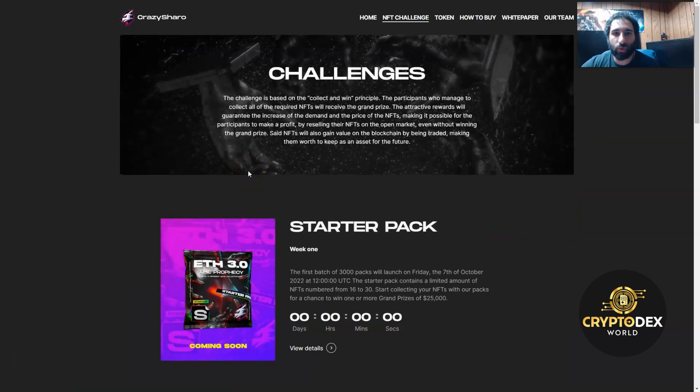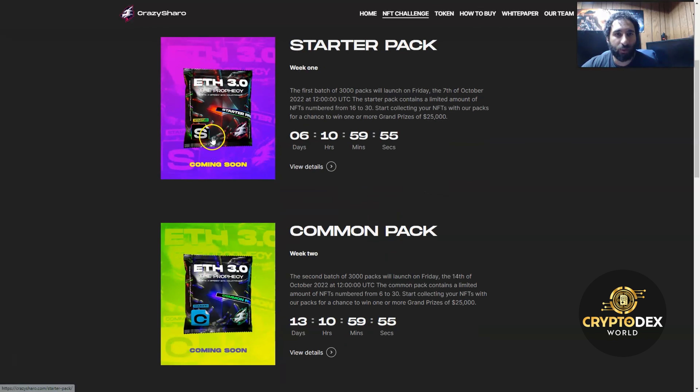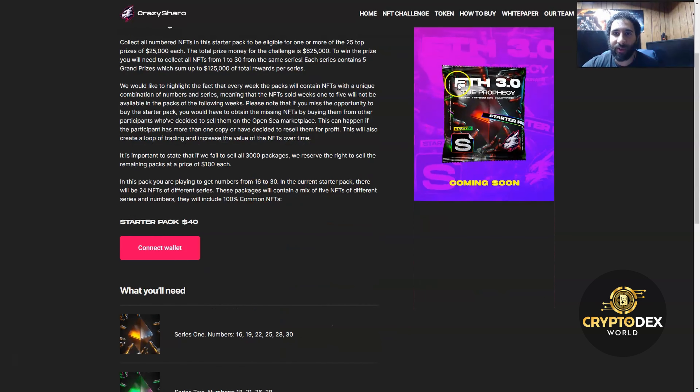You can click Join right here and you can see the starter pack week one, all these different packs — the starter pack, common pack. You can click on it right here. You have the E.3 Prophecy and you can collect all the numbered NFTs or more of the 25 prizes of $25,000 each. NFTs from one to 30 from the same series contain five grand prizes.